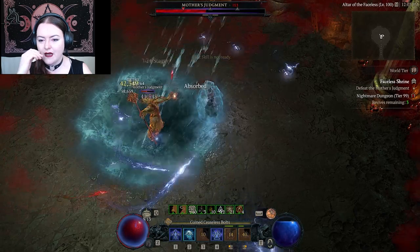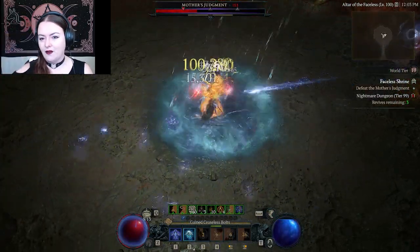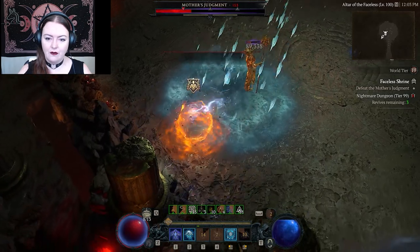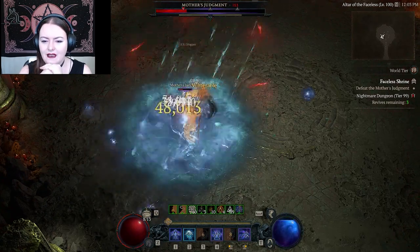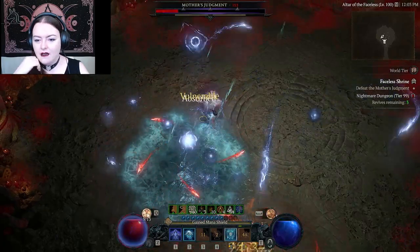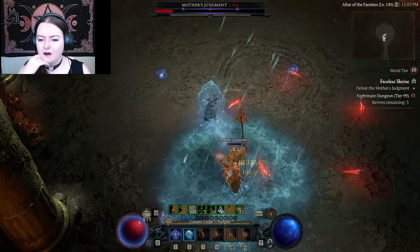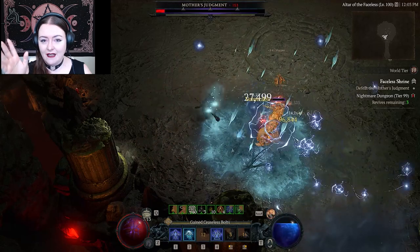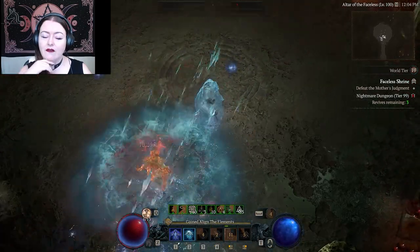Now you can see me just frantically pressing Escape instead of Tab. Tab is my healing button, by the way. I use my Razer Naga - not sponsored - but I've got all my keys on the side, so I have one hand on my keyboard just to hit Tab for healing potions and the rest is all on my mouse. Every now and then I'll move my hand up and down the keyboard and it's like 'you're pressing the wrong buttons!' That's why I had to keybind my healing potion to Tab - because instead of hitting Q I kept hitting Tab and bringing up my map.